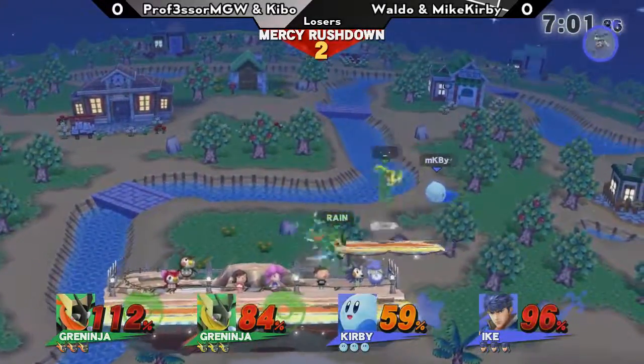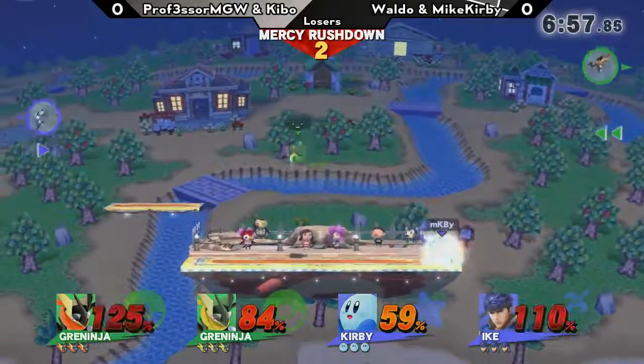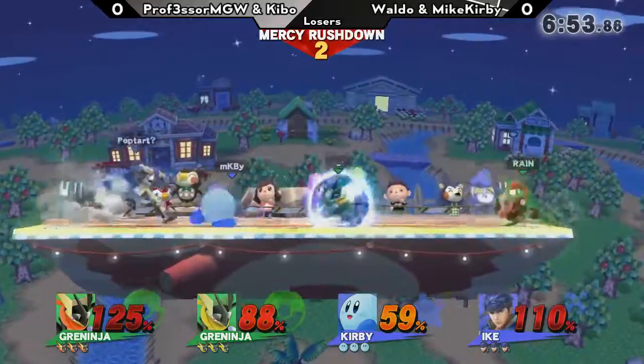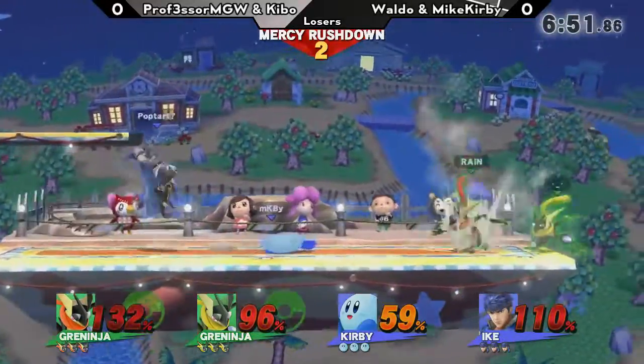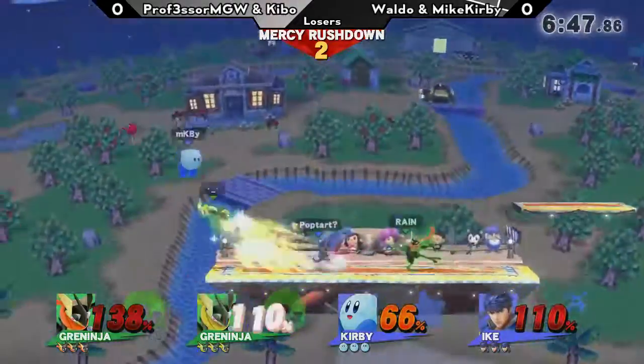Greninja doesn't have the greatest shield grab — I believe his standing grab is frame 14. He's actually one of the only two characters in this game with a shield grab slower than his dash grab. His dash grab is actually considerably faster than his shield grab. That's a cute little thing to keep under your hat.